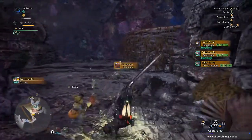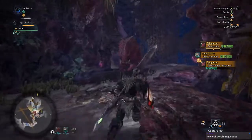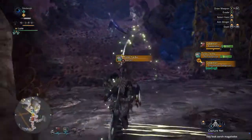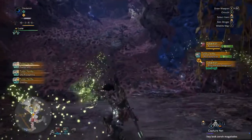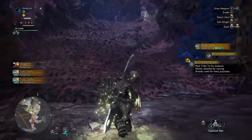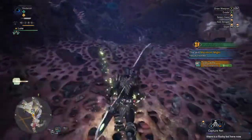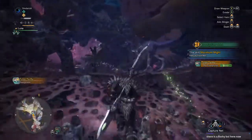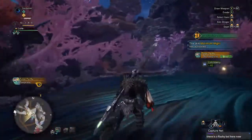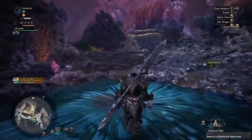Good tip for new players: whenever you're on Zora Magdaros for the story stuff, mine as much as you can. Because then when you go into high rank, you should be able to get half-decent stuff straight away — some of the Zora Magdaros gear. There is indeed a Flashy Boy. We don't care about Flashy Boy yet, because we have to kill two Flashy Boys, I believe.